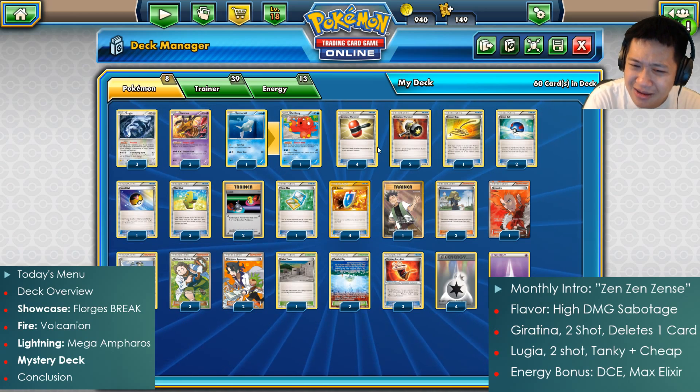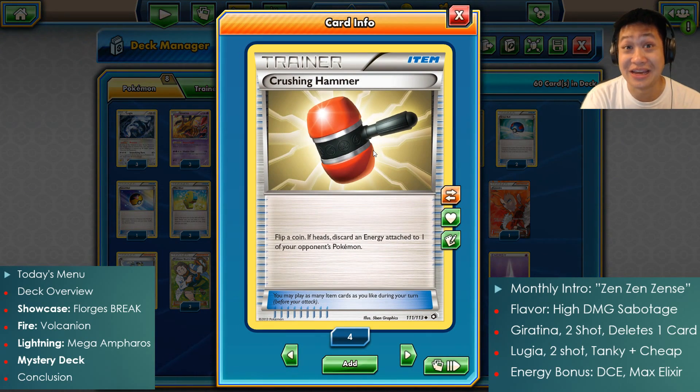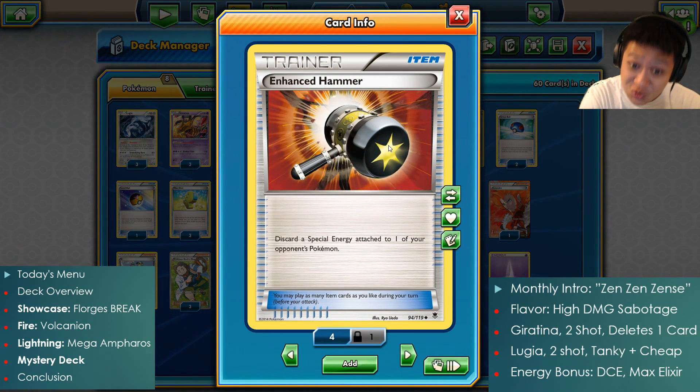It's a big trap. We're gonna keep an eye out for opportunities to shut them down in that manner. We have four Crushing Hammers, all four of them, and two Enhanced Hammers. Your energies are not going to be there.